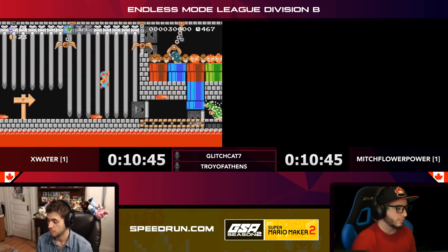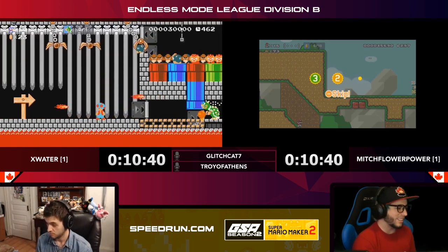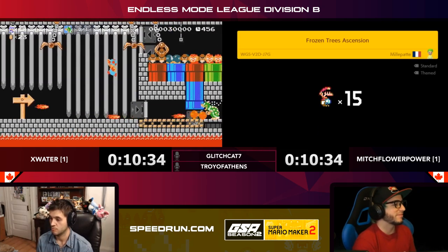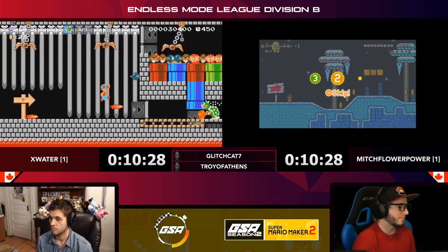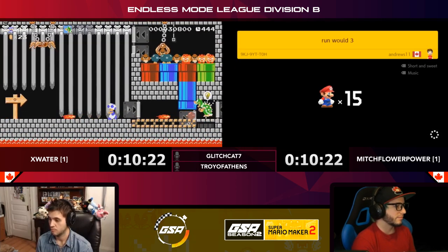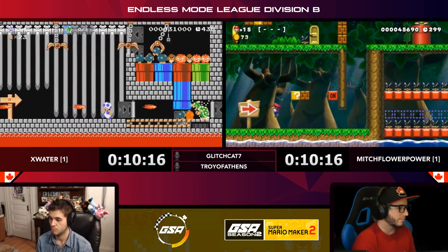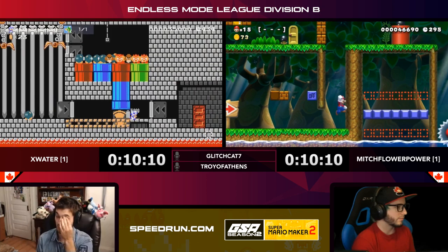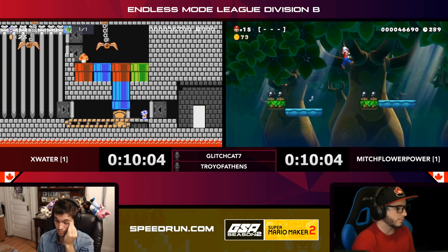Even though this level is taking X Water a little bit of time, it's probably a good one to stick with — there's not that much of a threat. How many bomb hits does it take to kill a Bowser? Too many — way too many. I'd think it would be three but we're at like six at this point. Yeah, if you have a large Bowser it takes even more hits. Okay, looks like we're done with him — well-played clear from X Water, going as fast as he could.